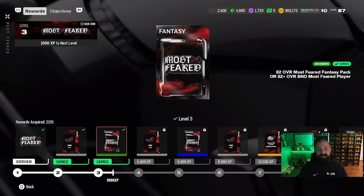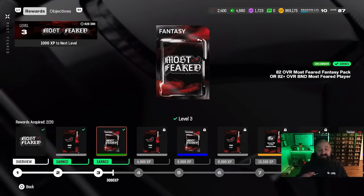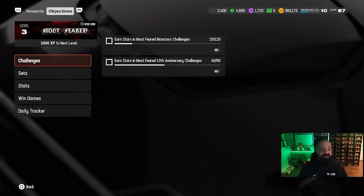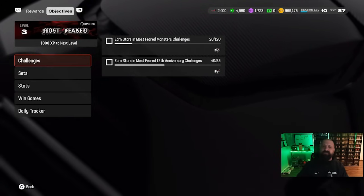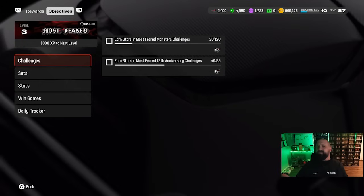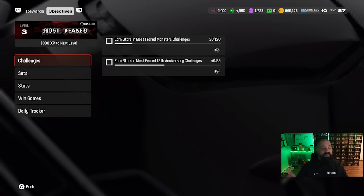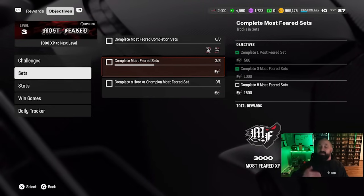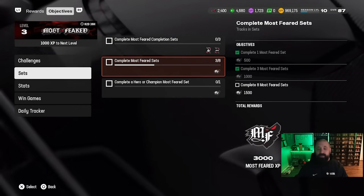You get one at level three in this field pass. You're not guaranteed a good card out of these, but a lot of people early on have been hitting 90s out of this, so I'm hoping the No Money Spent account gets a little bit of luck. We talk about binder trash in this series all the time — rolling cards upwards, all those uncommon green cards from midfield packs, red zone packs, free packs from solo battles and solo seasons. We turned a bunch of those into 80s, and one of the requirements is completing Most Feared sets.